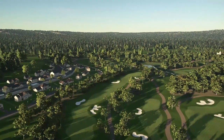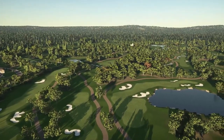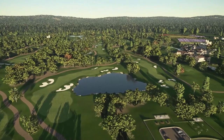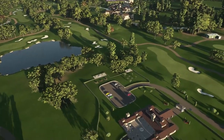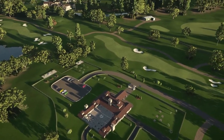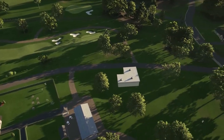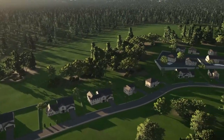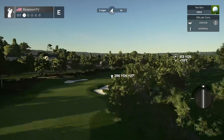Here we go with the view of the course. This course actually looks extremely gorgeous. Some water in play on a few holes it looks like — got some lakes, a creek maybe too. Nice little town back there, a castle, nice little flower field as well. Take a look at the clubhouse. Looks like this course uses almost all of this plot too. It goes pretty deep. A few other houses over here. I think we're at the edge of the plot here on this side, because we're back to hole one. This course looks extremely, extremely nice.